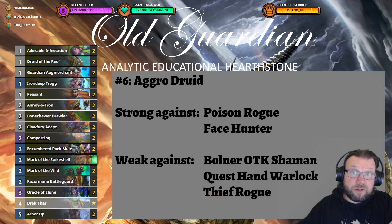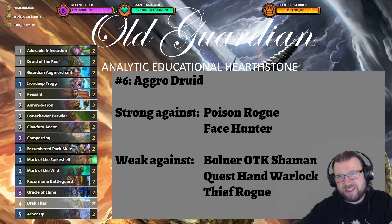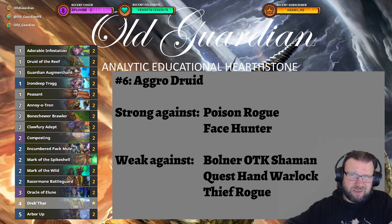In the battle for the Druid crown, Aggro Druid is still slightly ahead of Beast Druid. Aggro Druid is strong against Poison Rogue but weaker against Thief Rogue, while Beast Druid is a little more balanced in both matchups. Aggro Druid is overall performing slightly better, with no changes to the list from last week.